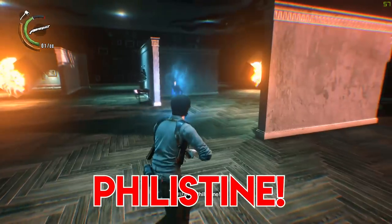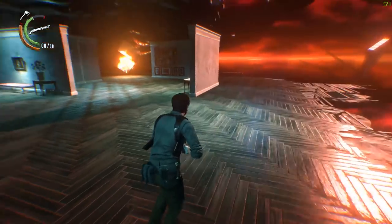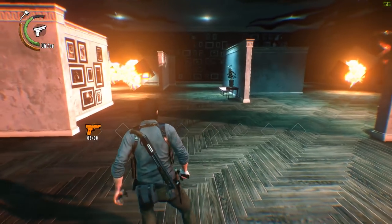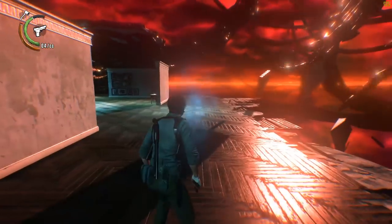As soon as he says "Philistine," sprint away immediately, preferably at a sharp angle away from his path. He'll use that same charging attack when he says "you're going to pay for that," so start sprinting right away when you hear the audio cue.